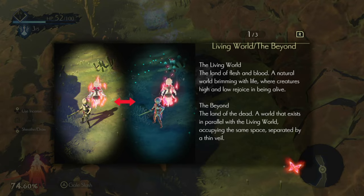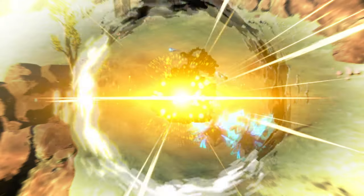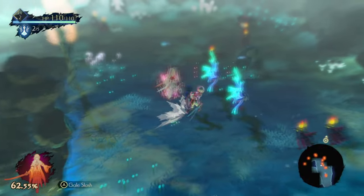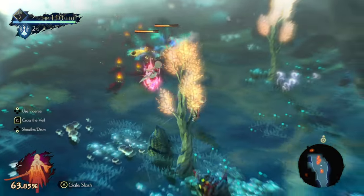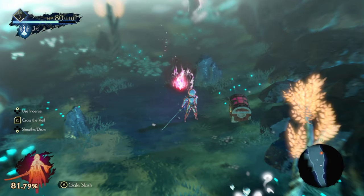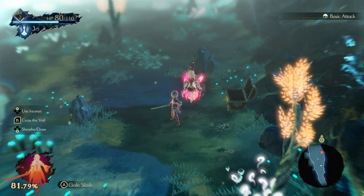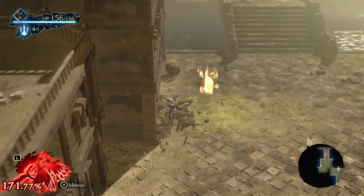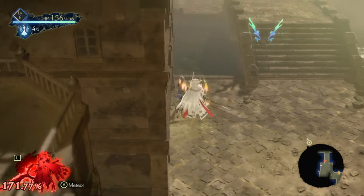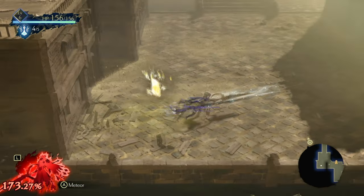You will find that enemies live in both the living world and the beyond, which is the darker blue shade of the game, and that both sets of enemies can be cleared out to gain XP. There are chests with items you can find during gameplay, but they can only be found in the beyond. As a side note, you can destroy boxes and crates, but only in the living world. There's no real benefit to destroying boxes, but it's just a fun thing to do.